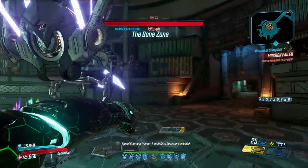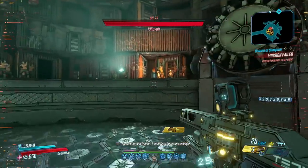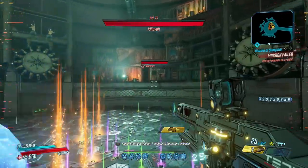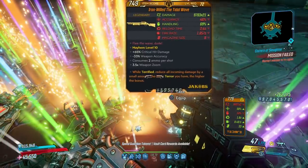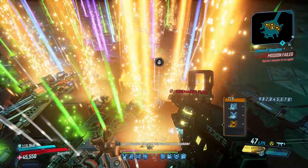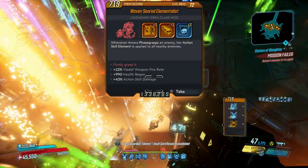Not only will this method net you Monarchs faster than before, but if you manage to proc the Shlooter by defeating a bandit just prior to Killavolt, you'll get more loot overall. Killavolt is worth farming anyway because he's the best source of the Monarch, but being able to rinse and repeat makes him that much better.